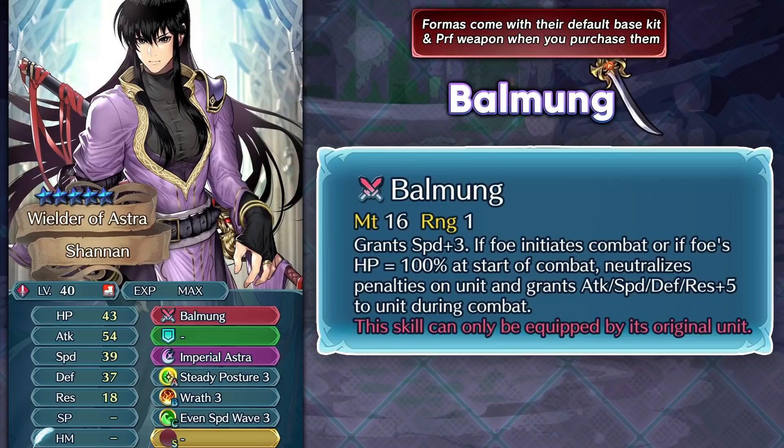Shannon is a pretty good sword infantry unit with his preferred weapon Balmung, which gives him plus 3 speed and is always active in the enemy phase. In player phase you need the opponent to be at full HP. When conditions are met, he neutralizes any penalties and gets plus 5 to all stats. Penalty neutralization is very powerful because debuffs are so common. Unfortunately Shannon faces competition from other sword infantry units — Male Chris is essentially a slightly better Shannon due to having better resistance, which is a very important stat.